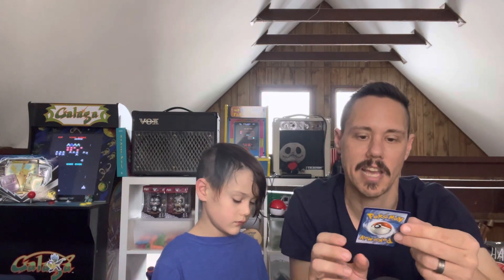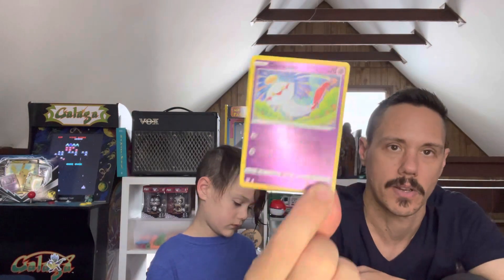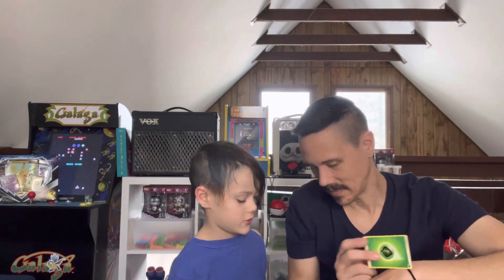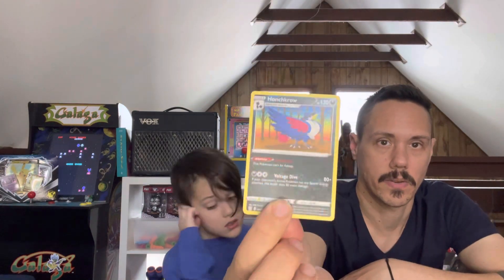We also need this one in the book. A Chimchar — a shiny Chimchar! We also need a Marill in the book. We do not need a Weep Energy. And we also need a Honchkrow in the book — very cool Honchkrow. So we just knocked out like a bunch of them, except for one. That's pretty good.